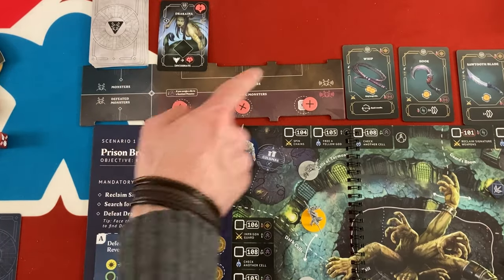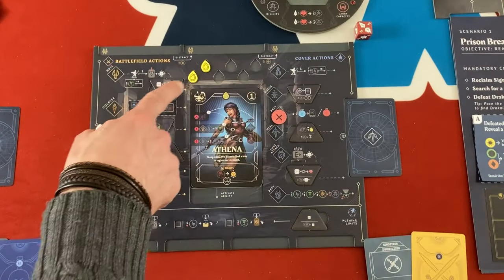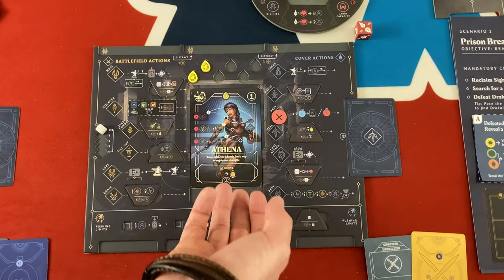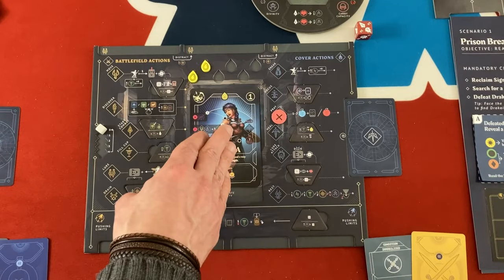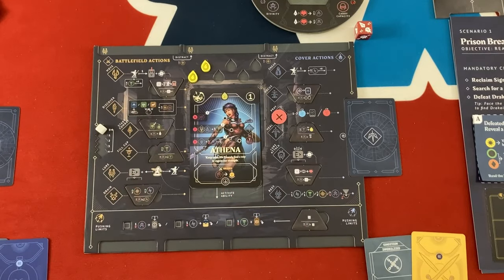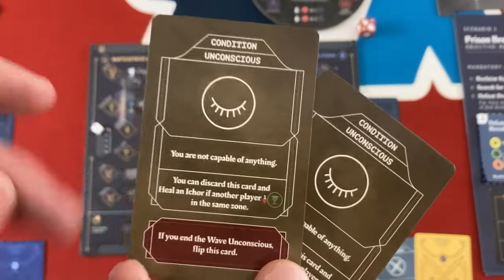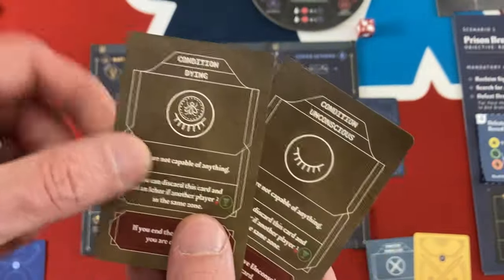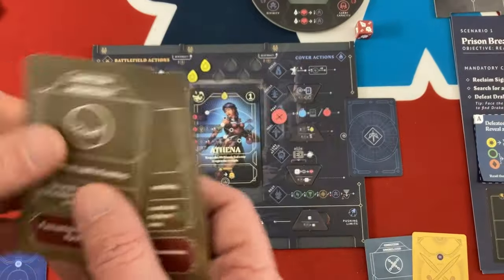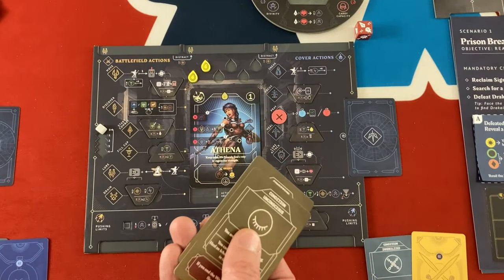We also have the alert sentinel track, but we're not using that in the first scenario - it comes into play in the second. Another way to lose is running out of Icor. Each god or goddess has Icor - Athena only has two to start. These are character cards you can level up; they can flip and gain more powerful versions. If a god or goddess loses all their Icor, the consequence depends on difficulty: on easy you become unconscious, on medium you start dying if left unconscious too long, and on hard it's an immediate loss.